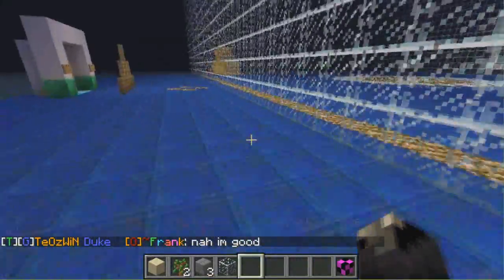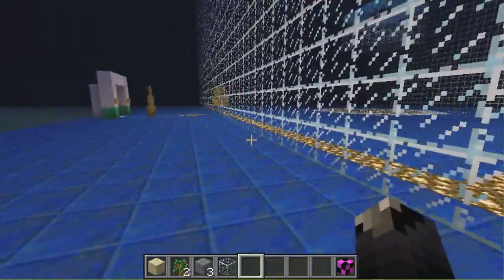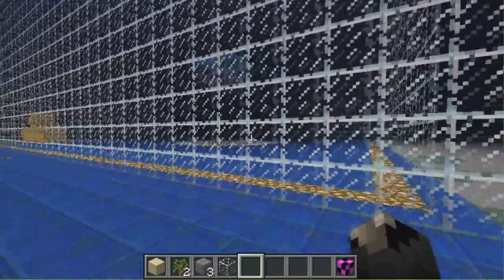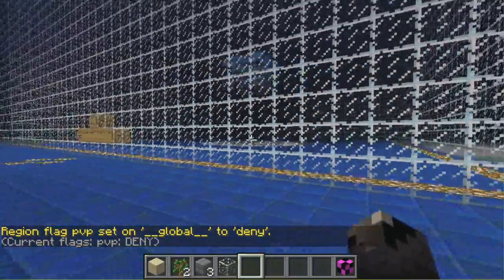My server is a non-PVP server. So how do you allow PVP in a non-PVP server? How I do it is with WorldGuard. You do: slash region flag global PVP deny. This will set up a global flag that denies PVP to anyone on the server.